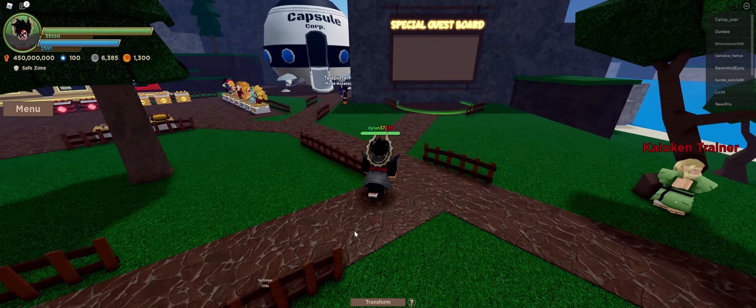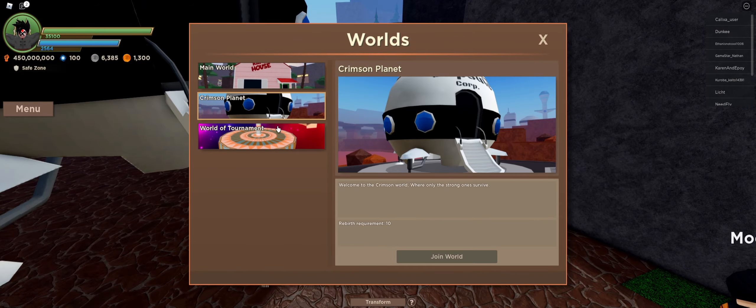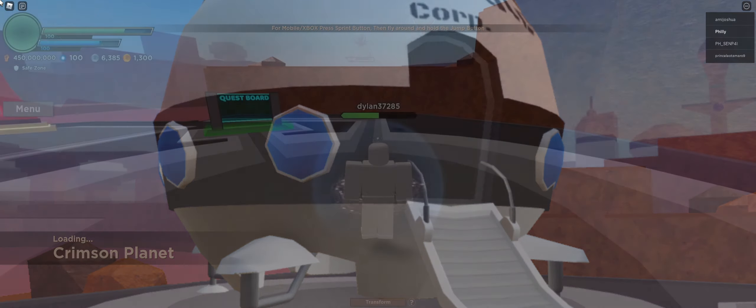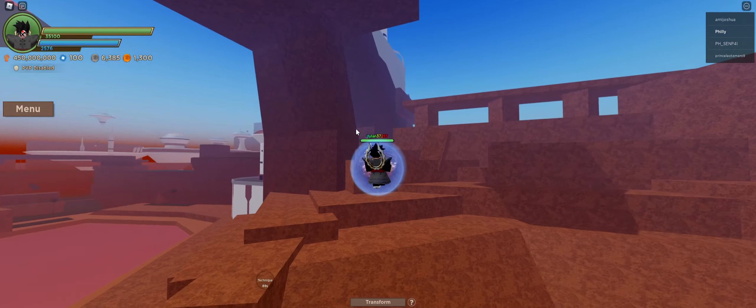This is where things become a little bit confusing. If we come over to this guy over here and go into the Crimson World, pretty much what's going to happen is you're going to switch from using Kaioken to Potential Unleashed. Potential Unleashed is a better version — it gives way better stats, but it takes a hell of a lot longer to get.